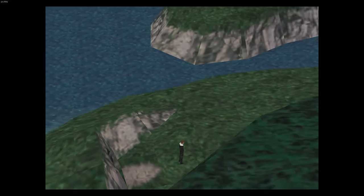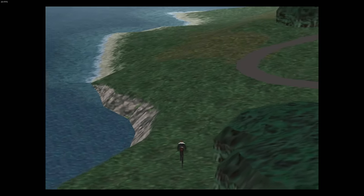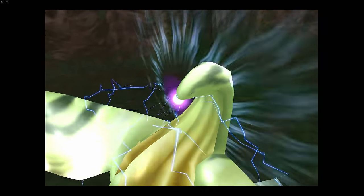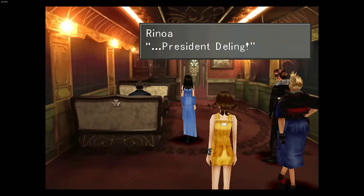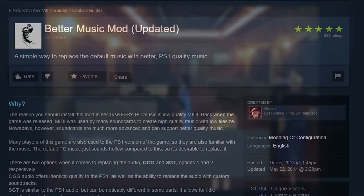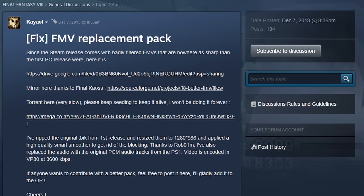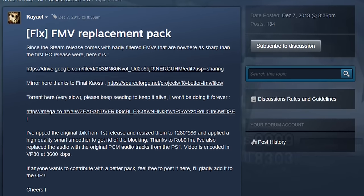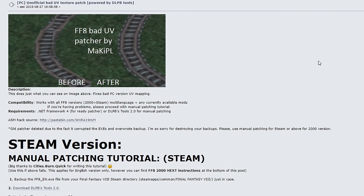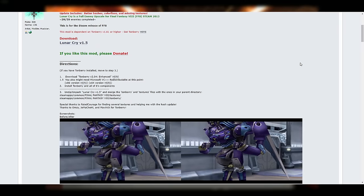The Steam version introduced a music reset bug — familiar from other Final Fantasy ports — where field music resets after battles. Quezacotl also uses an incorrect sound during its summon. On the mod side, there are mods that restore the original PSX music, provide higher quality FMVs re-encoded from the original PC version, fix Quezacotl's wrong summon sound, fix the UV mapping in the open world, and offer HD model and texture improvements.